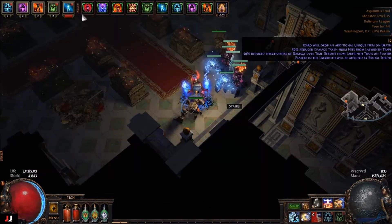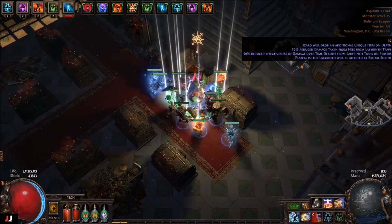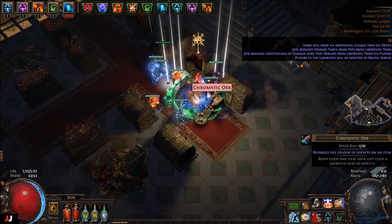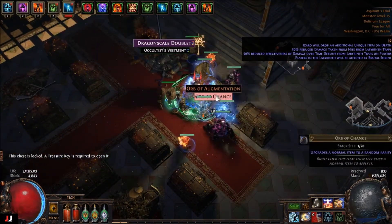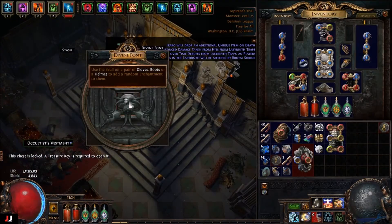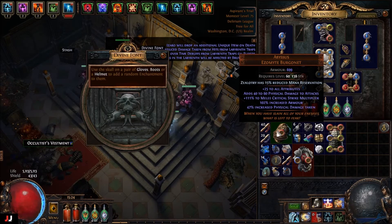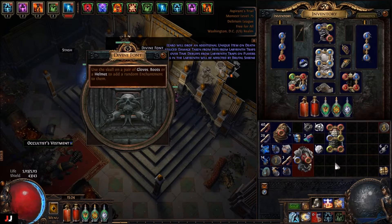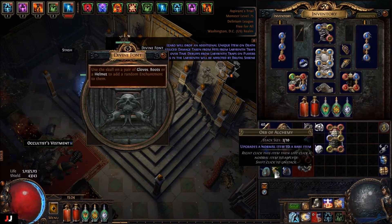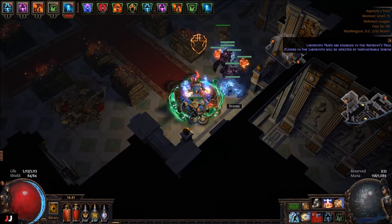Next lab, here we go. We only got two keys this time — got a C out of it, so we got our offering back at least. Jewelers, and then for a helm enchant, zealotry — that's the caster one, dammit. Out of all auras, why did it have to be that one? For currency we got through 3c, regals maybe one-to-one, so five — we'll say five with the alchemies as well, so five C.